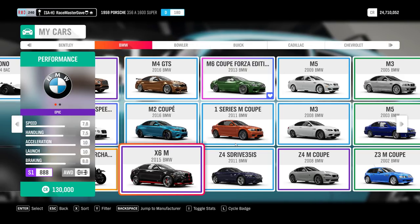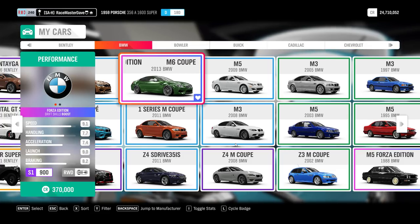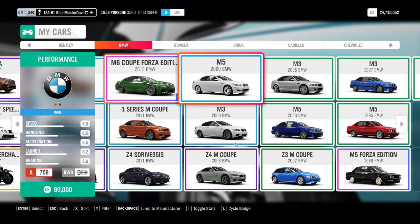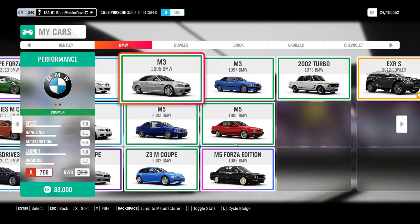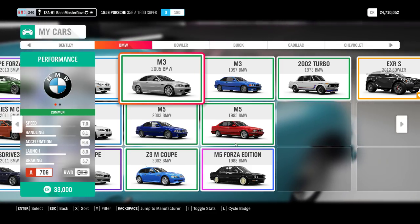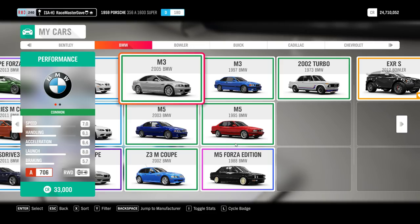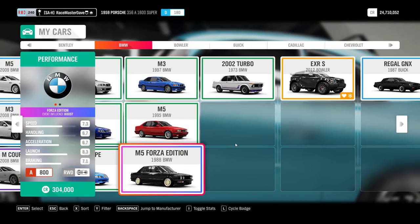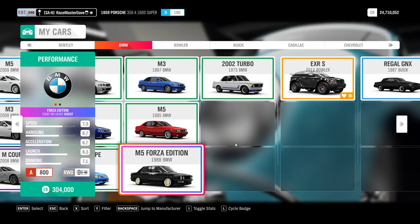BMW - the M4 GTS, M2, i8, M5 are all wheel spins. The Forza Editions might only be in super wheel spins, though I'm not 100% sure. The M5 2009 and others are all wheel spins. The M3 2005 is not a wheel spin - it's linked to three-star PR stunts, probably danger sign or speed trap. The Aerial, the BMW, and later the Noble are the three cars linked to PR stunts. The M5 Forza Edition is likely a super wheel spin - buy the castles and you get super wheel spins, that's where those come from.